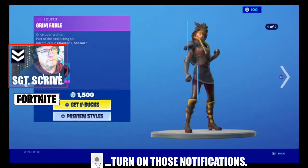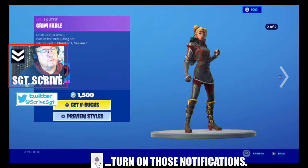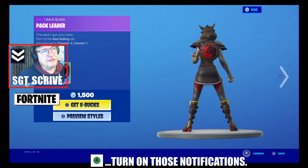We've then got Grim Fable, which has been in the shop a few times. She's part of the Red Riding set, introduced in chapter two season one, with selectable styles — with or without the wolf's head. The back bling is Pack Leader, for 1500 V-Bucks.